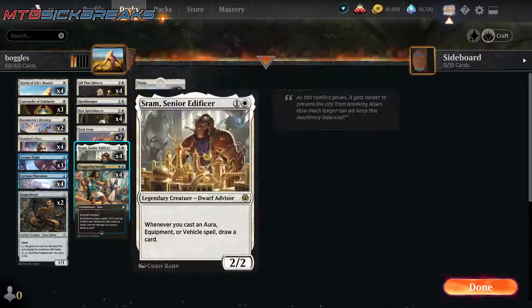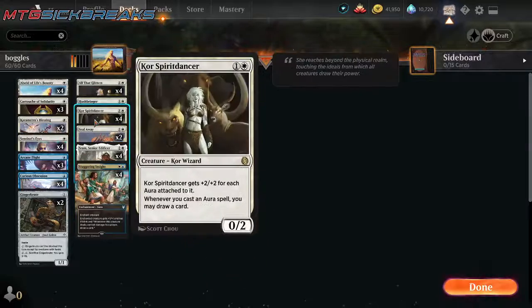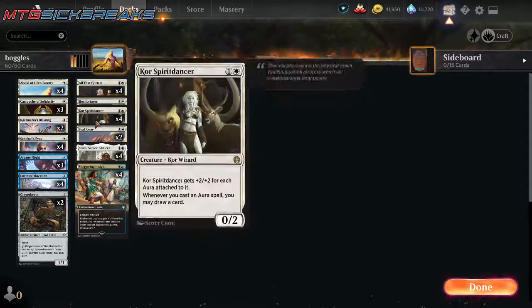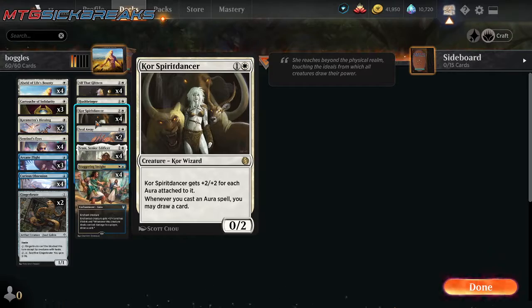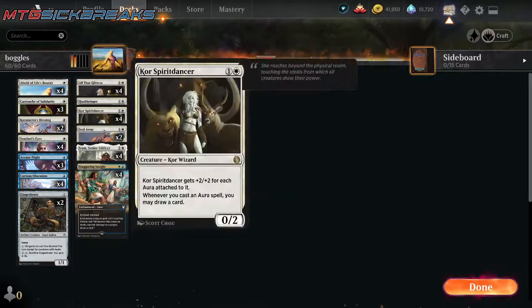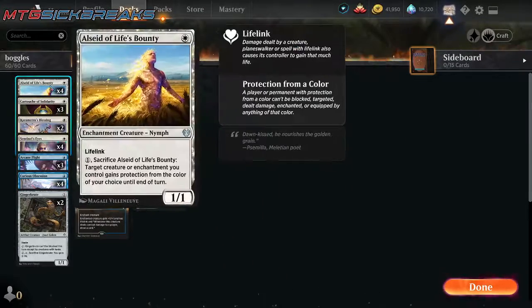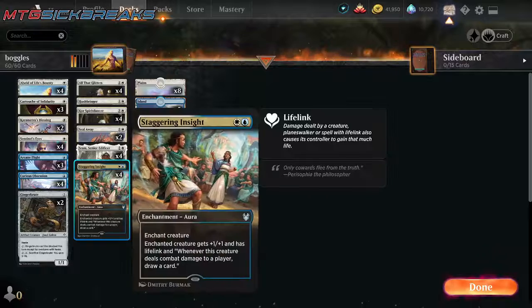Usually the key is to have Core Spirit Dancer or Saram in play first, and then every enchantment you play draws you a card so your hand stays full. If Saram or Core Spirit Dancer gets dealt with, it's nice having a Warrior token, a Ginger Brute, or something else to get the last bit of damage through with a Hushbringer or an Aslid.